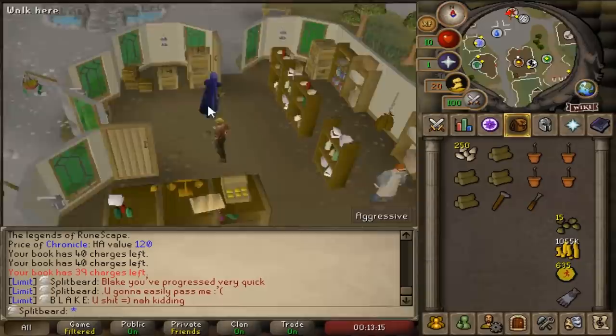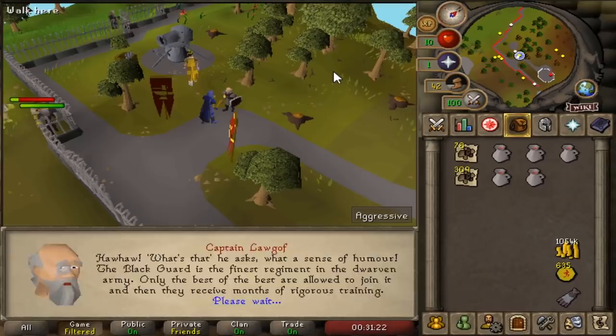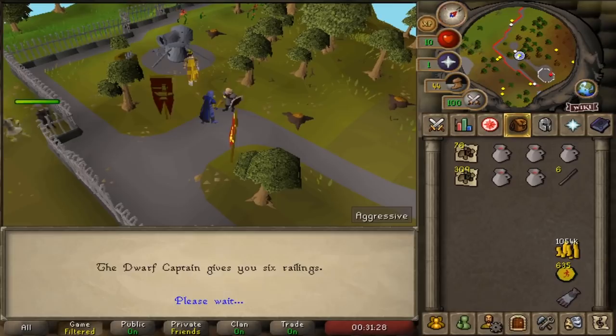As for farm runs, we'll be doing both tree runs and birdhouse runs with super compost being made in the process. For the following step we'll be making cannonballs, and we'll actually need these in the future, so thankfully this will still open up a single inventory slot for us.